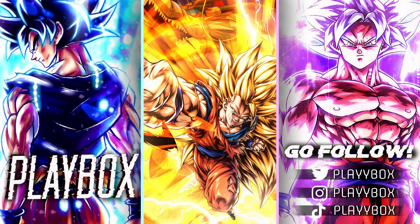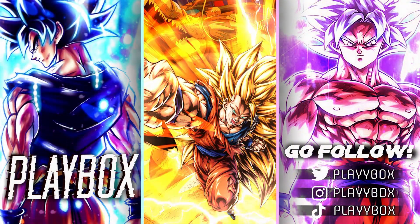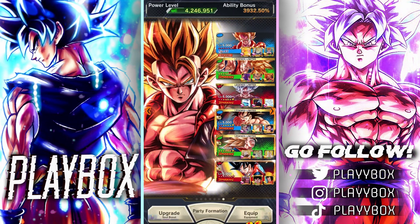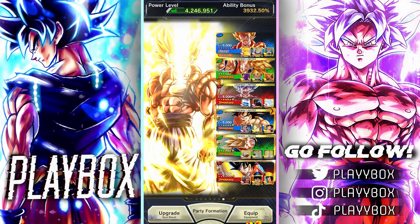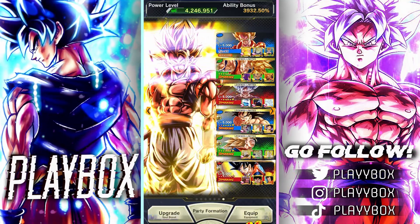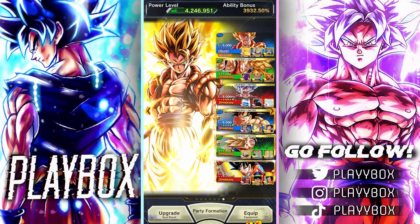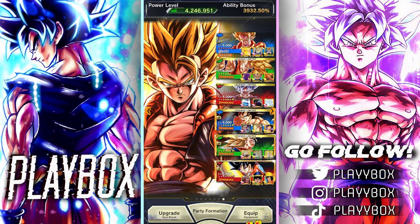What's going on guys, Playbox here. We're back for another Dragon Ball Legends video. In this one, we're going to be taking Dragon Fist Goku and putting him on a pretty stupid Saiyans team. So this is the team we're going to be running — a Saiyans team, but we're going to be using Ultra Gogeta and MUI Goku alongside Dragon Fist Goku.